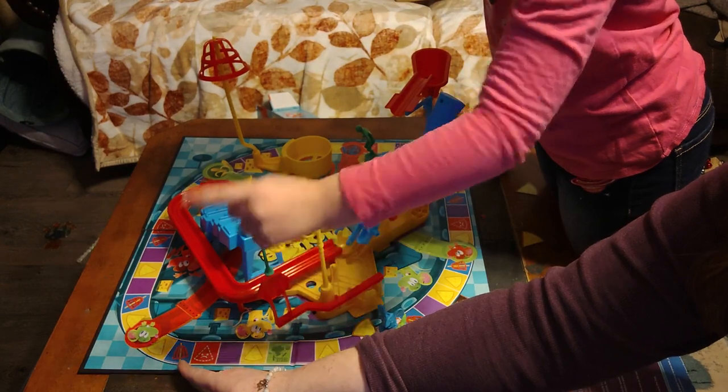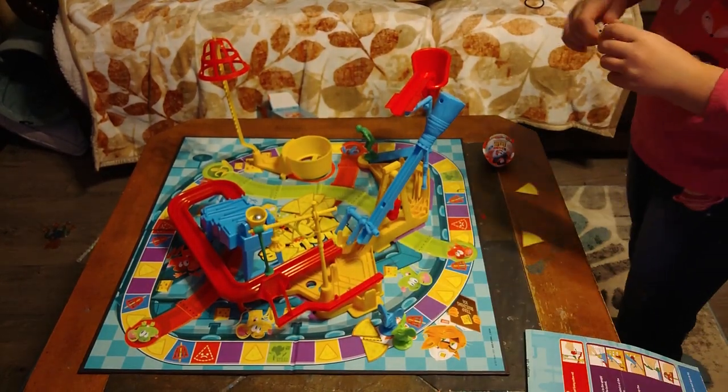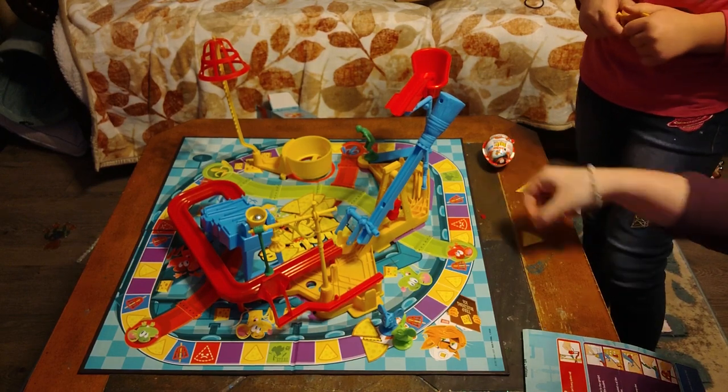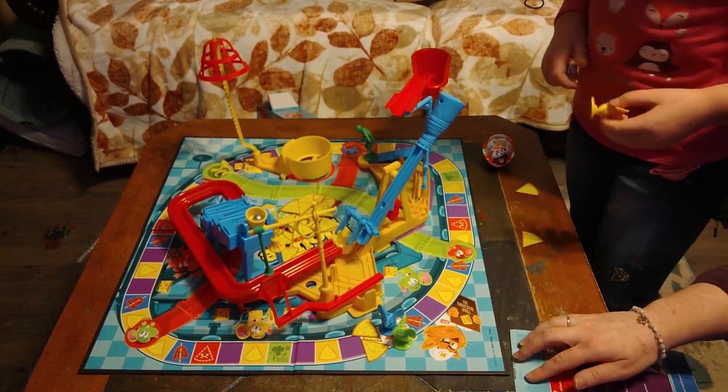There's a red square with an unhappy cheese face — if that happens, you've got to give up a piece of cheese and put it back in the pile. And then there's the Mousetrap square. You pull another player to the trap, whoever you want — and if there's just two players, it's the only one you can do — and you can set off the trap.